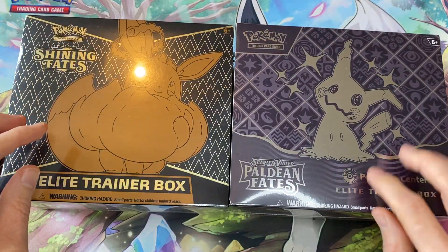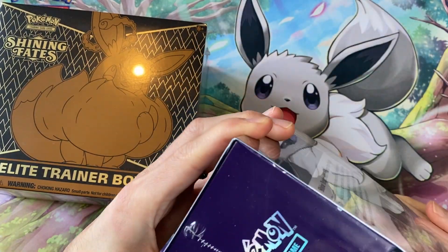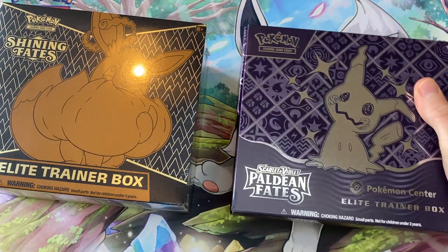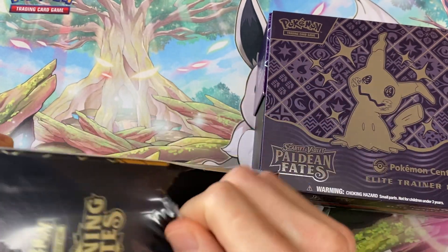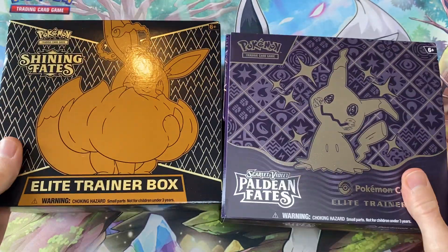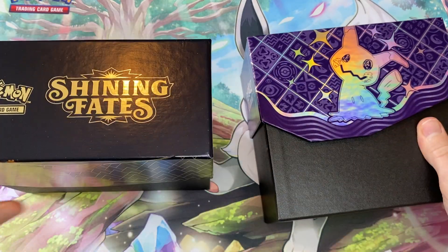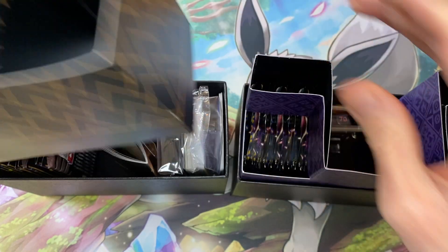I've got the Pokemon Center ETB for this. They didn't have a Pokemon Center exclusive one for Shining Fates, but you get 11 packs in here and 10 in here. So what I'm going to do, just to make sure that it's fair between the sets, is pull a pack out of Paldean Fates which isn't going to count towards the battle. So then we have 10 packs per set. We slide out the boxes, remove the tops, and we will get to the packs.